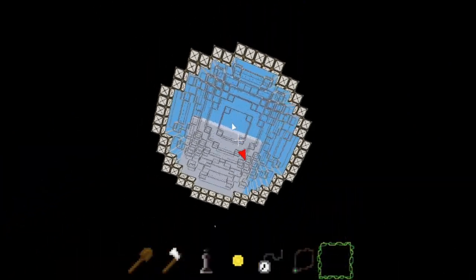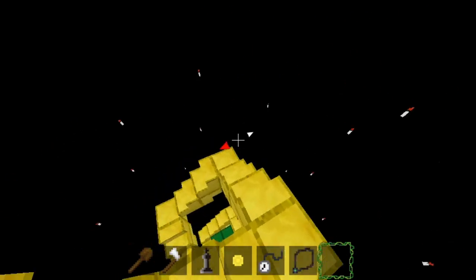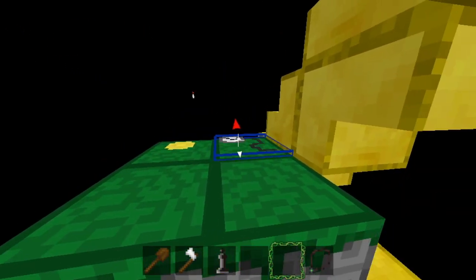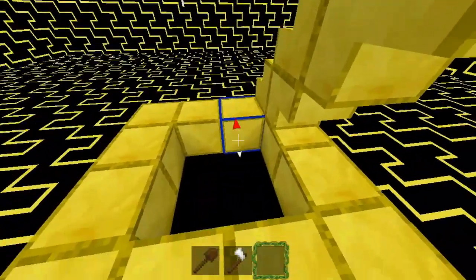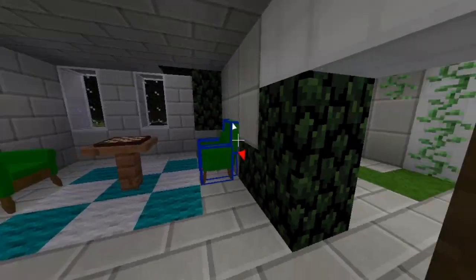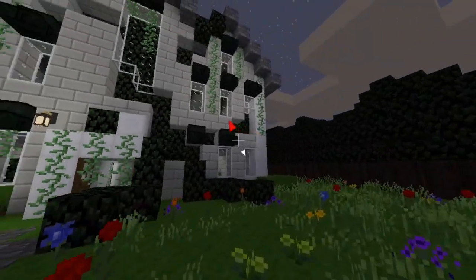Running south brings me to a surreal space with a golden spiral staircase. Following the clues from the book, I place the items on the altar. The way out is revealed at last.